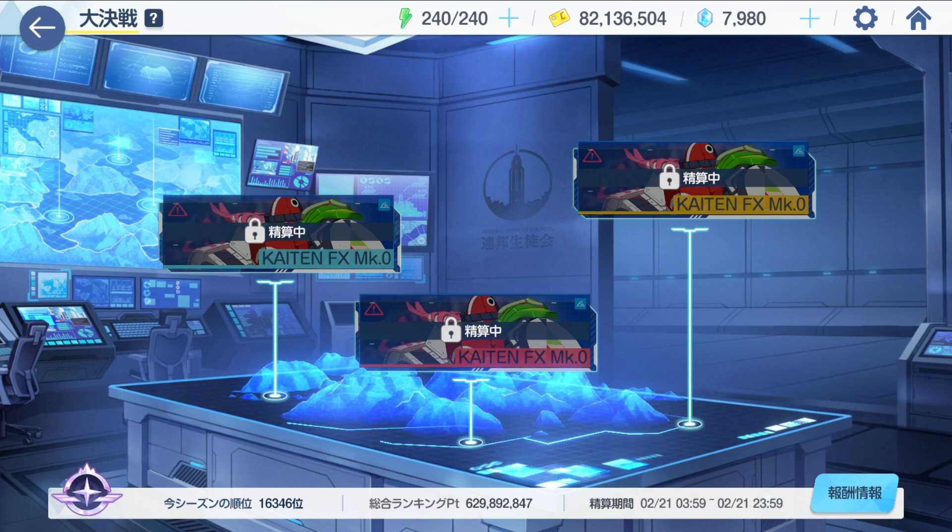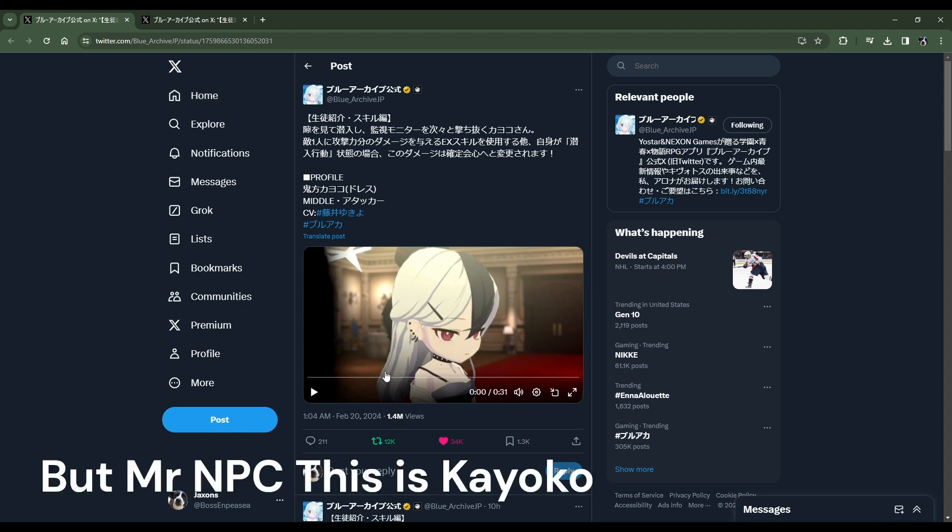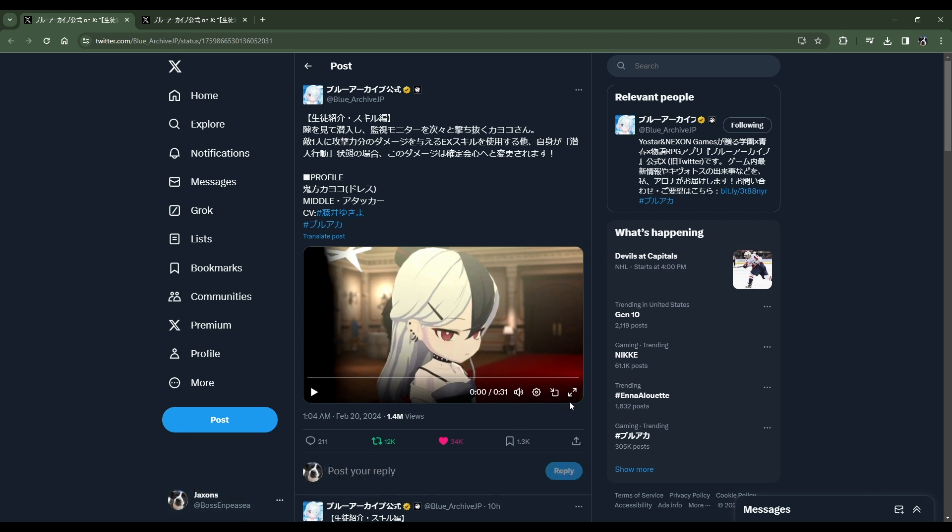Back on to today's video. We are going to talk about the newest characters, actually. Let me see if I can get that set up for you. So here we are on Twitter. Let's finally look at Kayoko and Dress Aru's EX skill animations. Let me turn off the archive background music. There we go. Let's go, first time reaction.